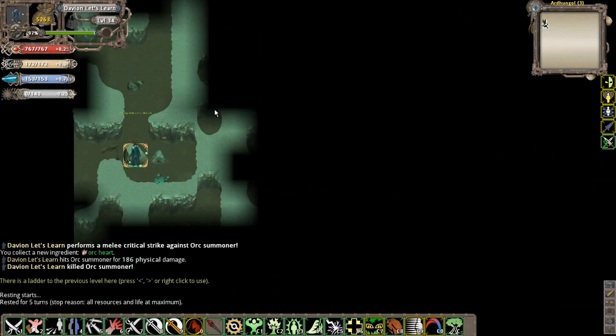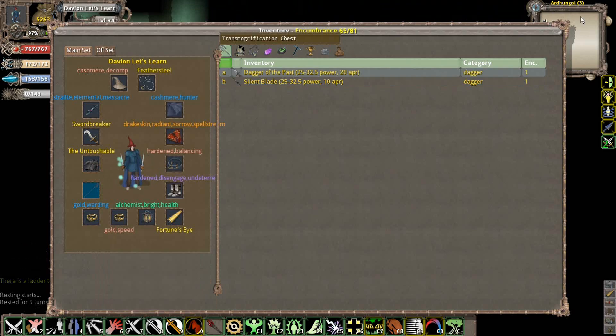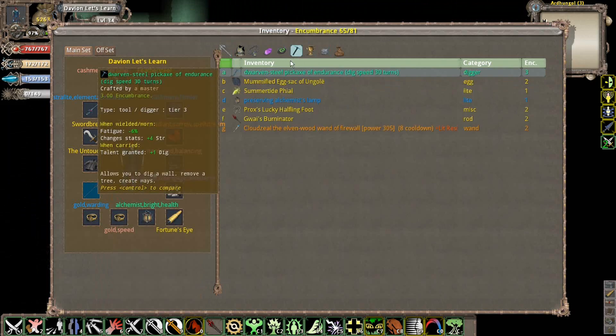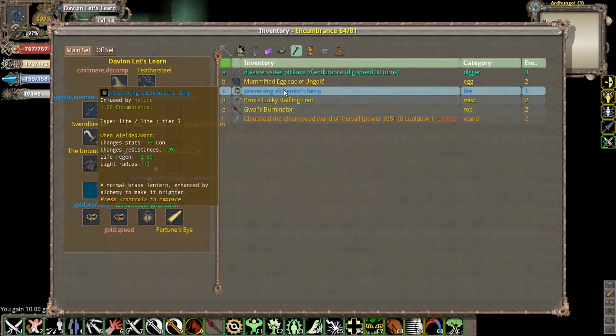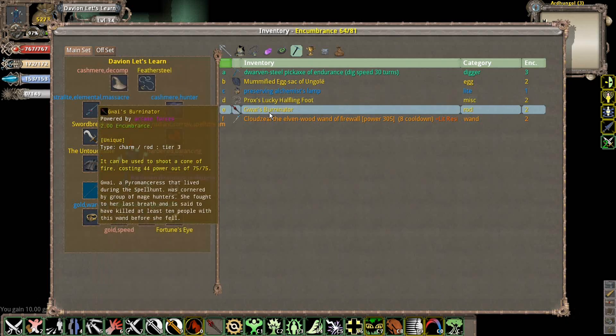I know that on the third level, this is a very small instance - basically very compact with lots of spawns and a boss enemy. I'm going to get rid of the summertime file at this point. I've been keeping this for the light resistance but I really don't need it anymore.